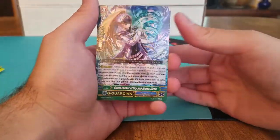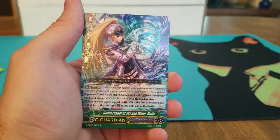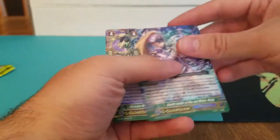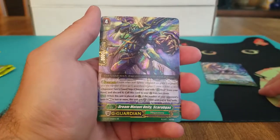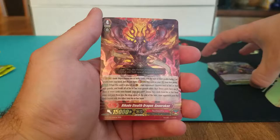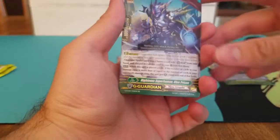Let's see what we've got here. We've got Guard Leader of Sky and Water, Flatea, Aquaforce; Beast Mutant Deities Scarabist, Mega Colony; and Riku Stealth Dragon, Gonoraku, Nubatama. First one of him — didn't get him in the last box. Yeah, I didn't really get any of the Dragon Empire in my first box.